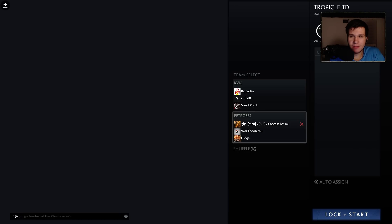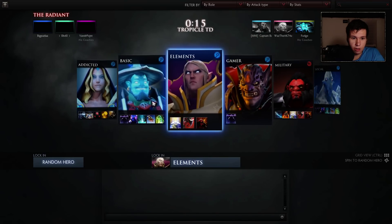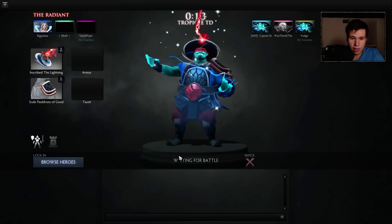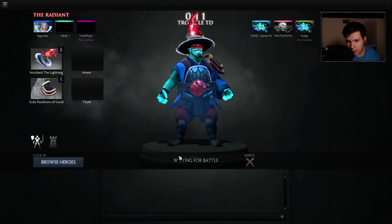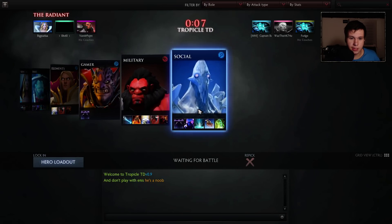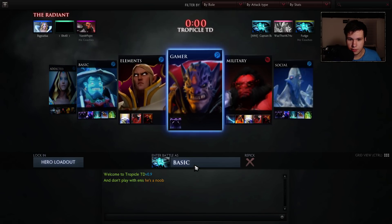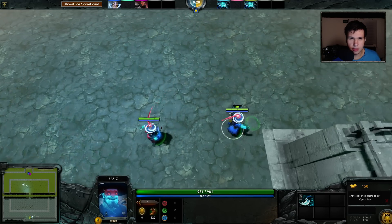Good morning everybody and welcome to Tropical TD, a tower defense game mode for Dota 2. It's very similar to Tower Line Wars, and I thought it was kind of cute. I just like tower defenses and thought we could make a video about one. There are six different races, you pick a hero and they all build different towers and have different things they do.